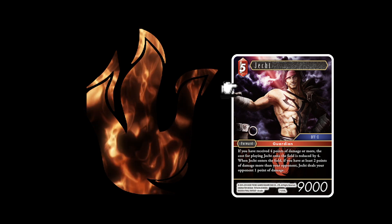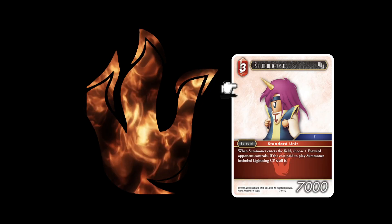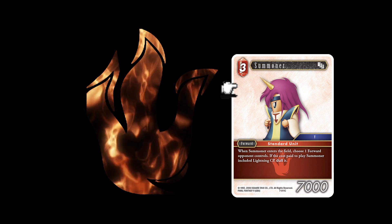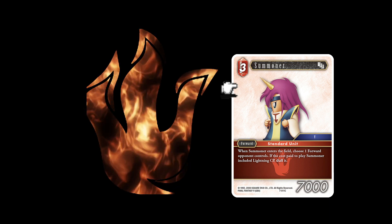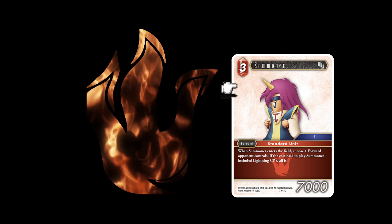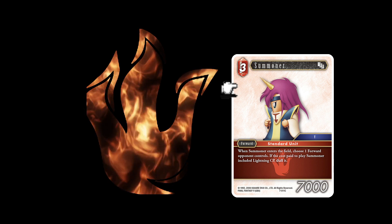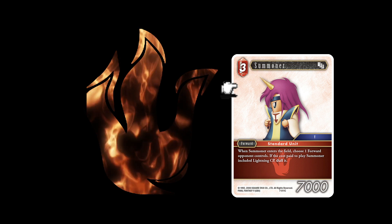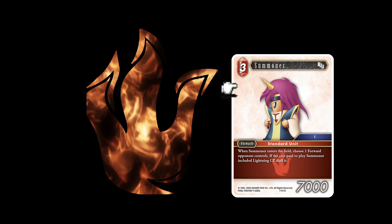Summoner is a three-cost forward. When Summoner enters the field, choose a forward your opponent controls; if the cost paid included Lightning CP, deal it damage. The hosts consider this very vanilla — it requires a specific color combination to be effective, and gets overshadowed by existing alternatives. Rating: two blitz balls out of five.